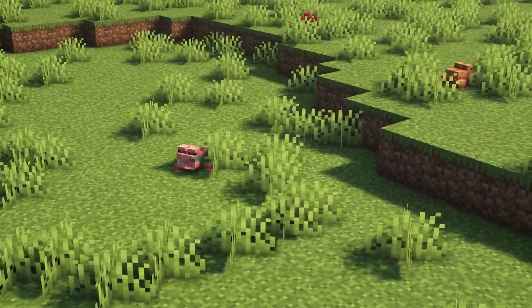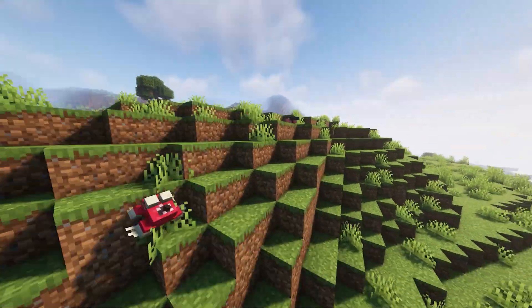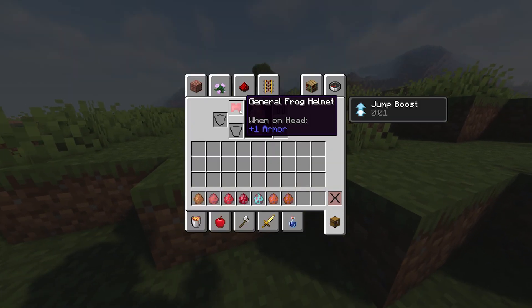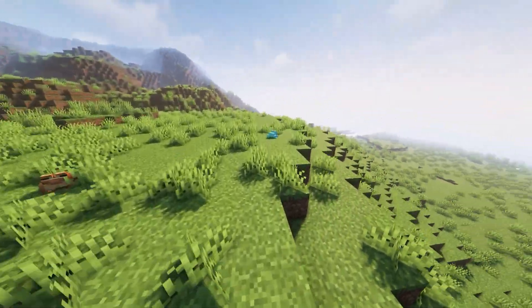Frogvasion. With this modification, a lot of hostile frogs will appear. All frogs will be seriously equipped — someone will shoot at you with tadpoles, someone will get you with their long tongue, and someone will explode when approached.